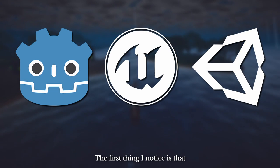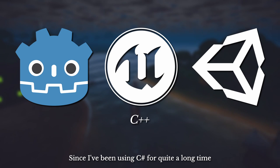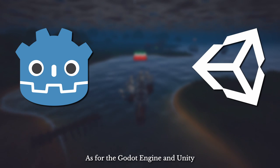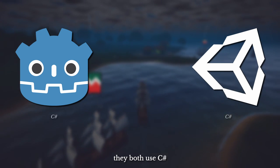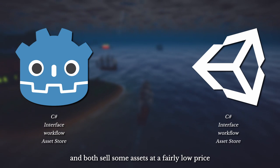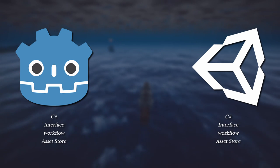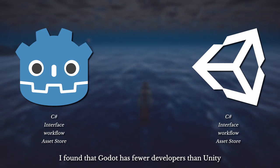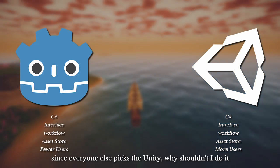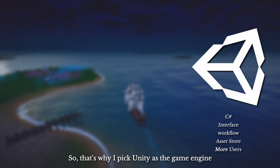The first thing I noticed is that Unreal Engine is developed with C++. Since I have been using C# for quite a long time and have no interest in learning a completely new language, I'm not going to pick Unreal. As for Godot and Unity, they both use C#, share a similar interface and development flow, and both have an asset store selling assets at fairly low prices. After more careful research, I found that Godot has fewer developers than Unity and even fewer topics on Stack Overflow. Since everyone else picks Unity, why shouldn't I? So that's why I picked Unity as the game engine.